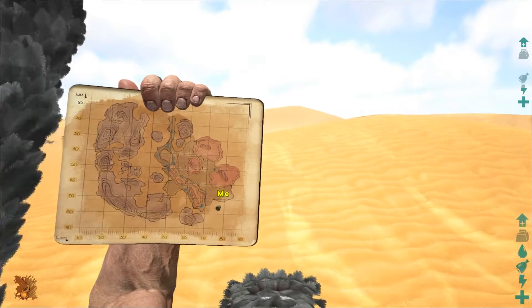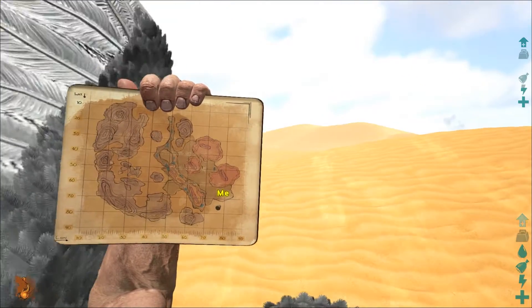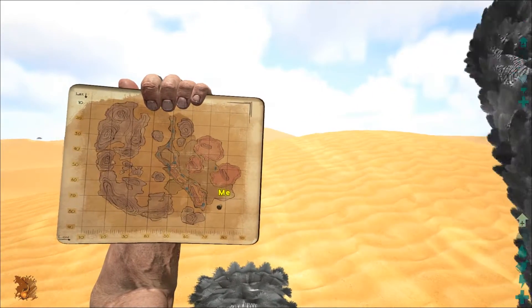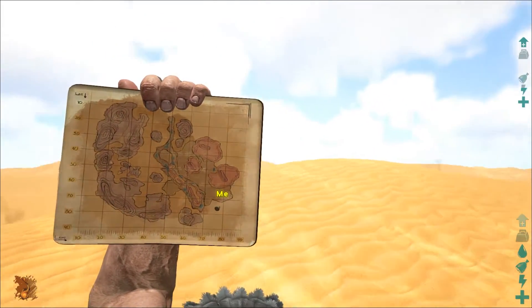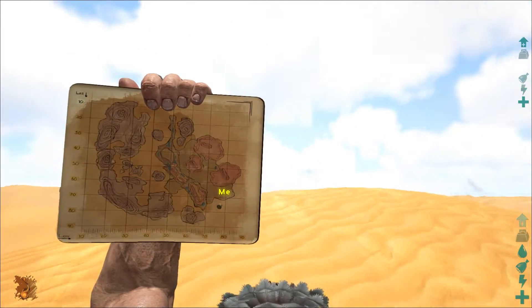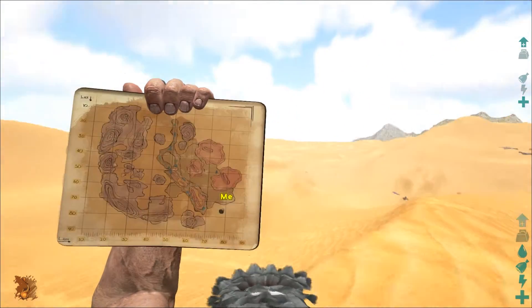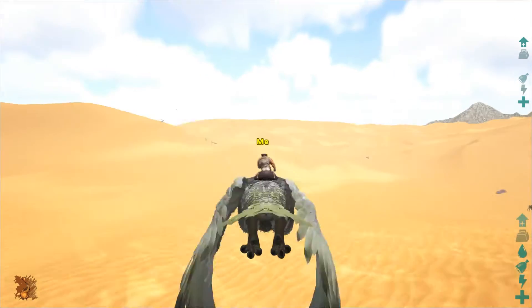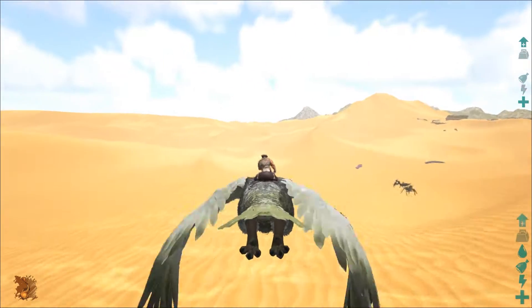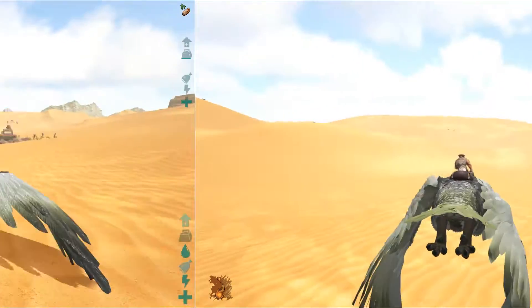So where you're gonna find these are the southeast direction or the northeast direction mostly, or anywhere on the outer side of the map where you don't see any coloring on the map itself — just the outer edges. Basically you just want to fly around until you see a death worm, and I'll fast forward to when I find them.